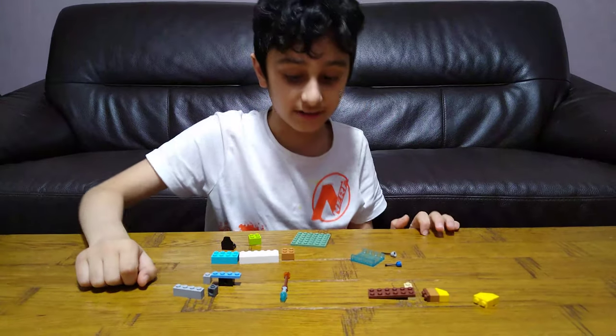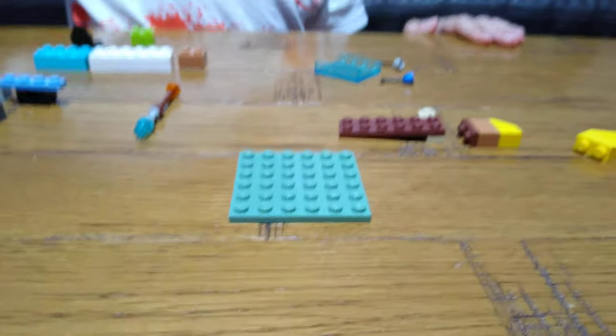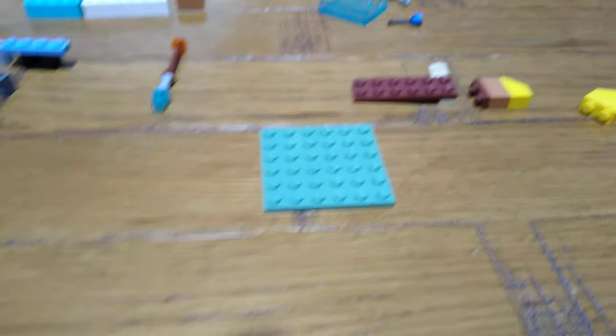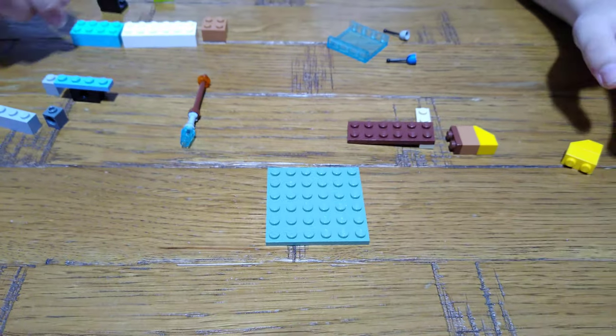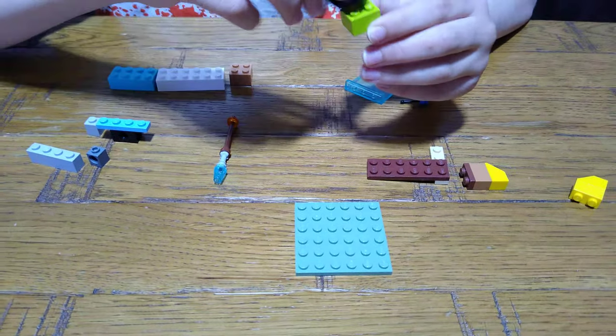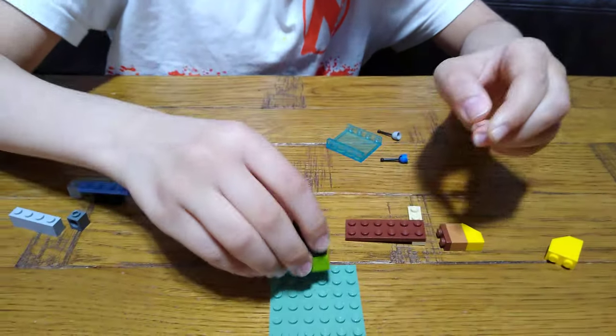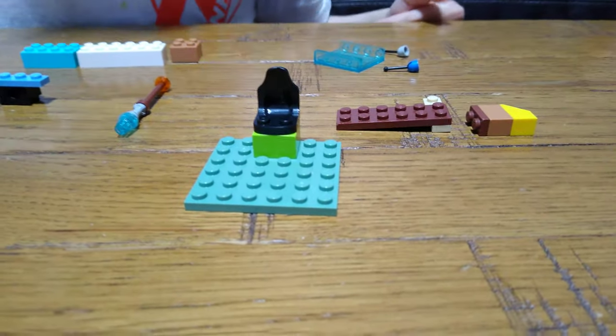So let's begin. First we're going to need a 6x6 base plate — doesn't matter which colour. Then we're going to get this brick and put a chair on it and place it here. This is going to be where the Among Us character sits.